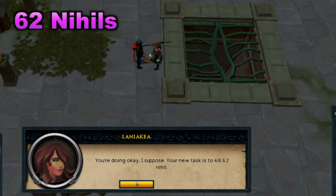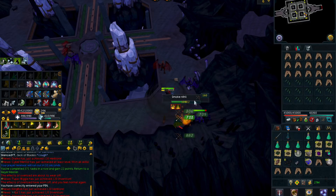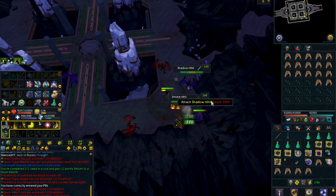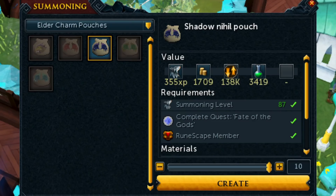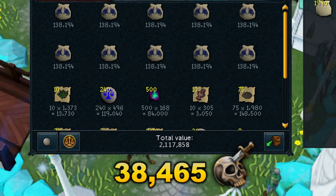Picking up our next Slayer task, we got another Nihil task. I am pretty happy about this — Nihils are really great money and I love boosting up my Slayer tab. I'm using the same strat as before, only killing the Smoke Nihils with Overloads active. I also ended up transmuting all of my Aviantry Talons into Demon Horns this time, since they were the most expensive — currently selling for around 138k each. Looking at our total loot from this task, we made around 2.1 mil, with most money coming from the Nihil pouches again, and we got 38,000 Slayer XP. The only downside is the really low Slayer XP, but it definitely boosts the loot tab nicely, and this task only took around 20 minutes.